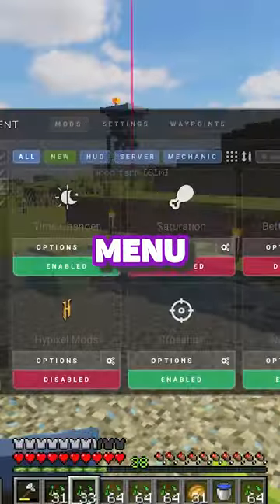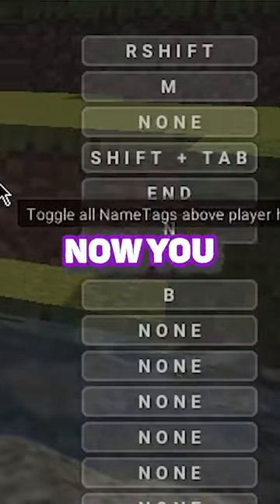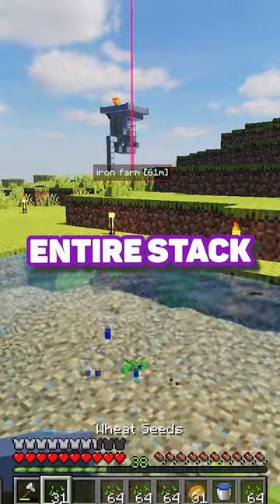Click right shift to open the Lunar menu, click mods, settings, controls, and find drop stack. Now you can click one key and it will drop the entire stack.